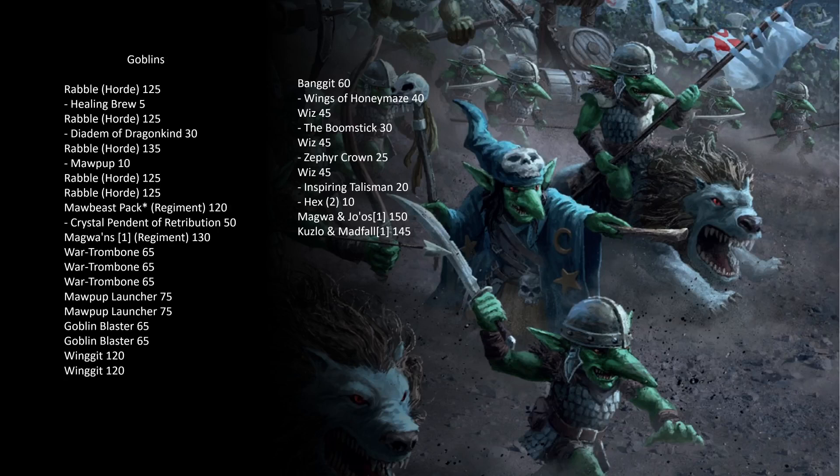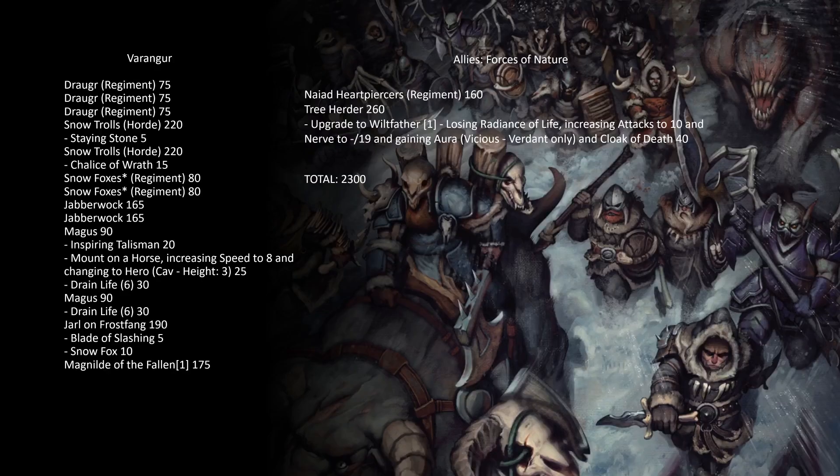The cavalcade of heroes starts with a Banggit with Wings of Honey Maze, three Whizzes — one with the Boomstick, one with Zephyr Crown, and one with Inspiring Talisman and Hex 2 — then finally Mogwa and Juice, and Kuzlo and Madfall, for 2300 points.